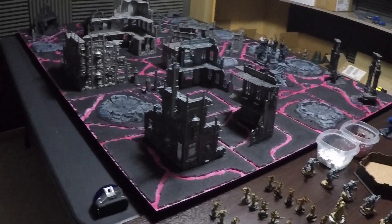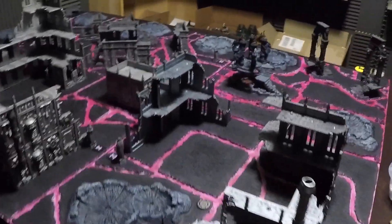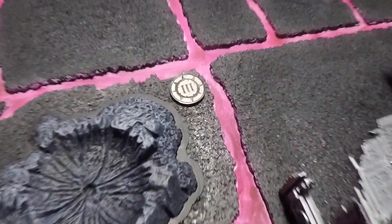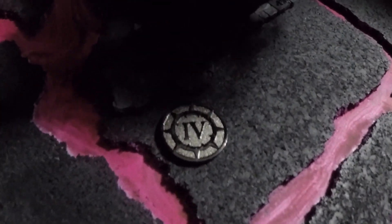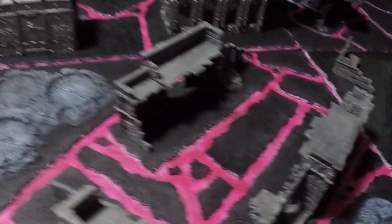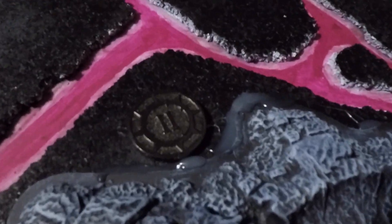This is the board that we will be playing on today. It is a four foot by six foot board. There is one objective in each two foot by two foot section. Objective number three will be right there. Objective number six will be right there. Objective number four is hidden away down here. Objective number five is over on this side. Objective number one and objective number two.